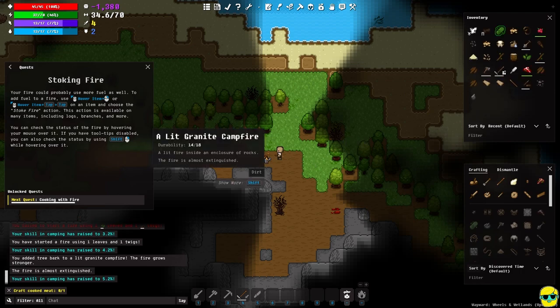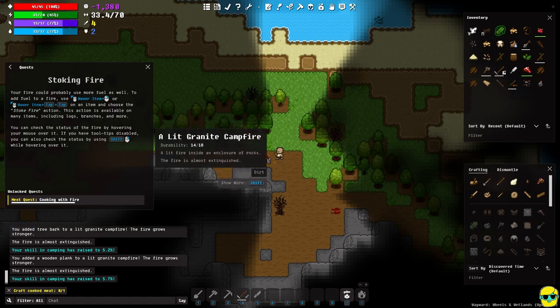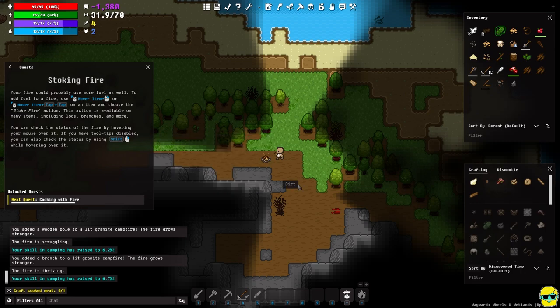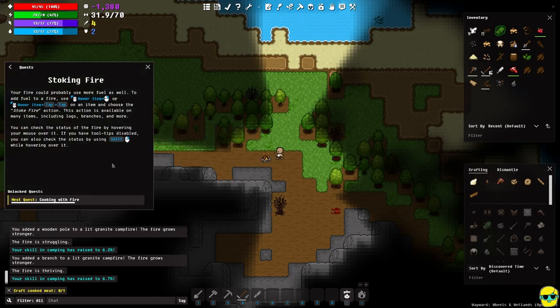Mousing over it says 'almost extinguished,' but graphically you can see it's changed. Stoke it again — it's struggling. Hit it again — now it's thriving! You keep feeding it kindling, tree bark, and stuff gathered from trees to make it a big strong fire. You don't have to do all of that, I just wanted to show you how stoking works.